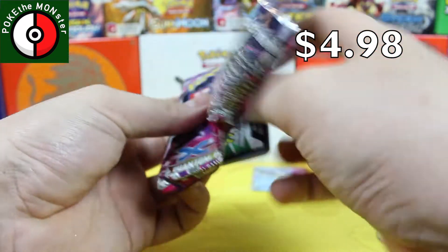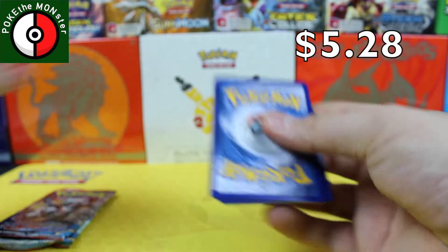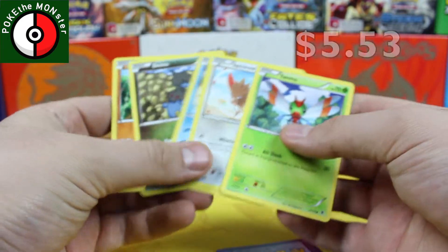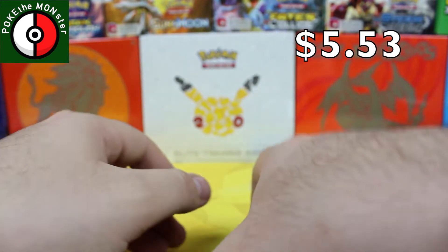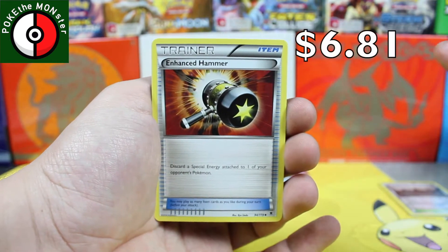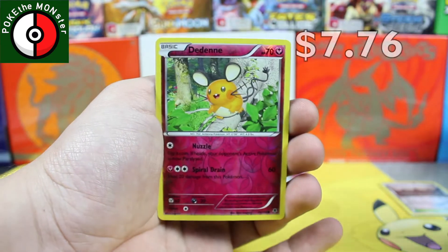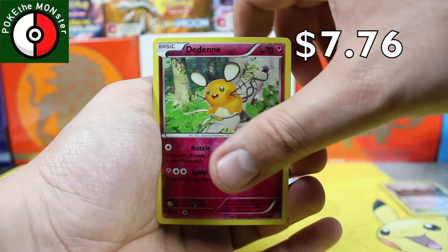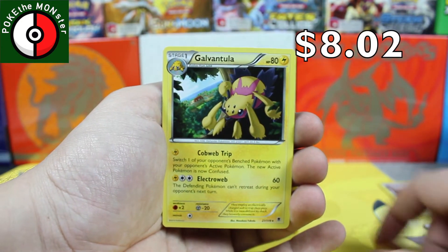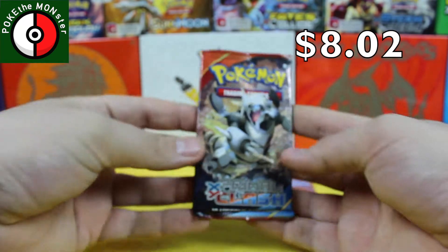Let's step into some Phantom Forces and hopefully get something a little bit better. This pack starts off with a Golbat and then an awesome Enhanced Hammer, Double Colorless Energy — woo-hoo! Reverse holographic is a Dedenne, and our rare card is a Galvantula non-holographic rare.